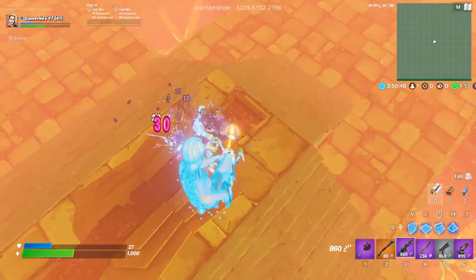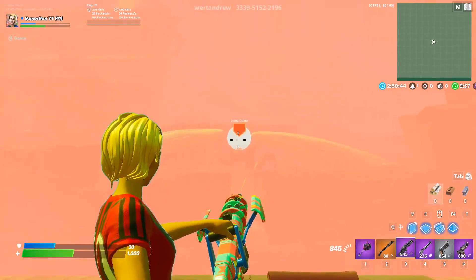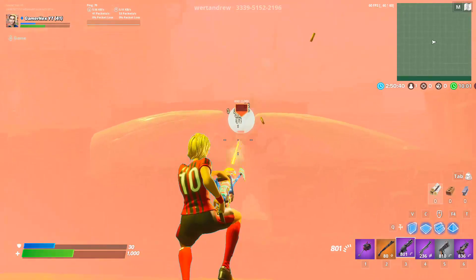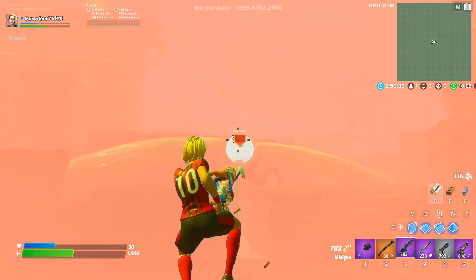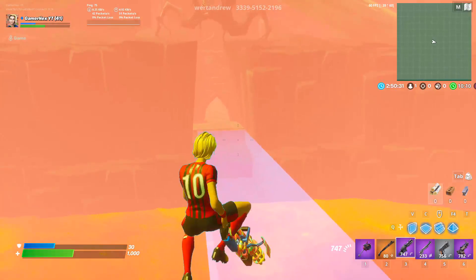We have a minigun now. The other crystal is here — destroy it as well. Once it's destroyed you can move to the next section. The door is open, let's go!